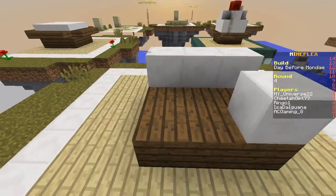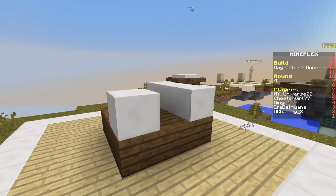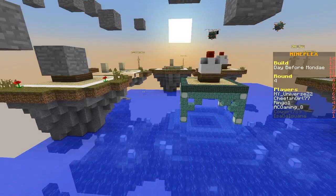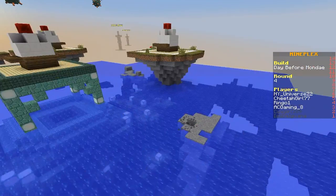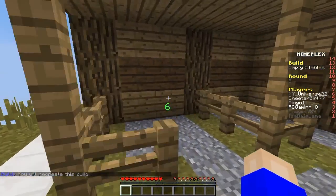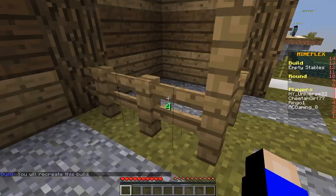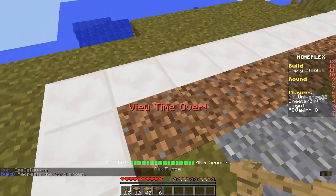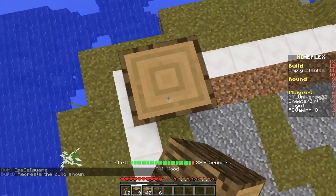At least that wasn't the worst. This looks more like a hand — like tiny claws trying to grab at you. Okay, empty stables. This is tough — all right, so you got wood, wood.